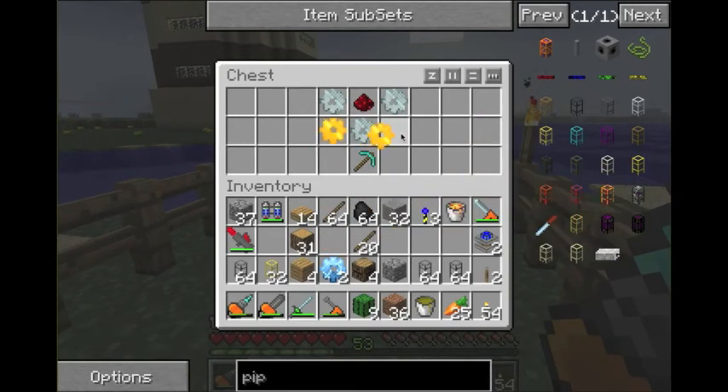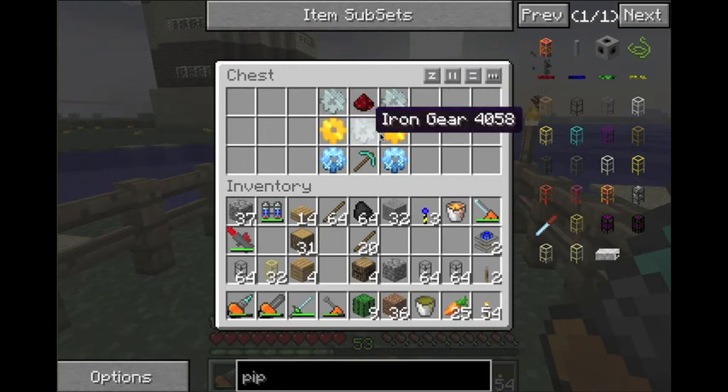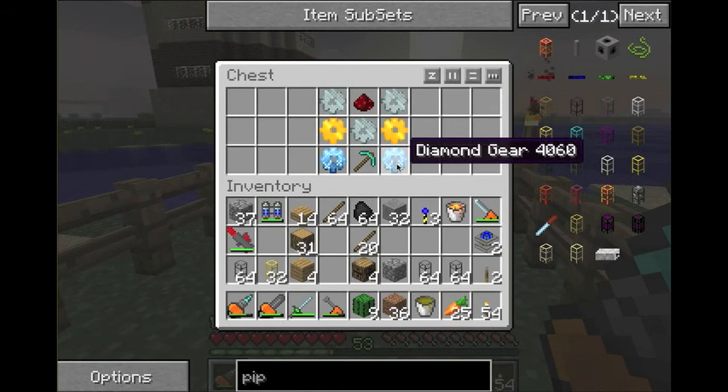It's not cheap — it's not something you're going to make the first day. But this is the recipe right here. On the top row: iron gear, redstone, iron gear. The second row: gold gear, iron gear, gold gear. Bottom row: diamond gear, diamond pickaxe, diamond gear.